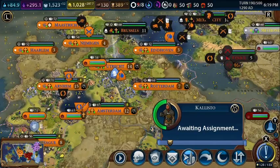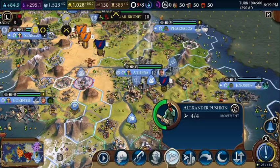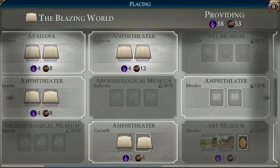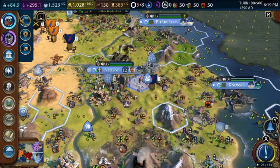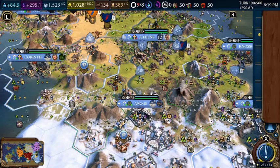St. Basil's Cathedral is done here — we'll work on an art museum. This spy has another promotion and we'll take the counter-spy promotion. Not bad. We can get him back to our cities. We'll move these spies out of the capital so we can create new ones there.